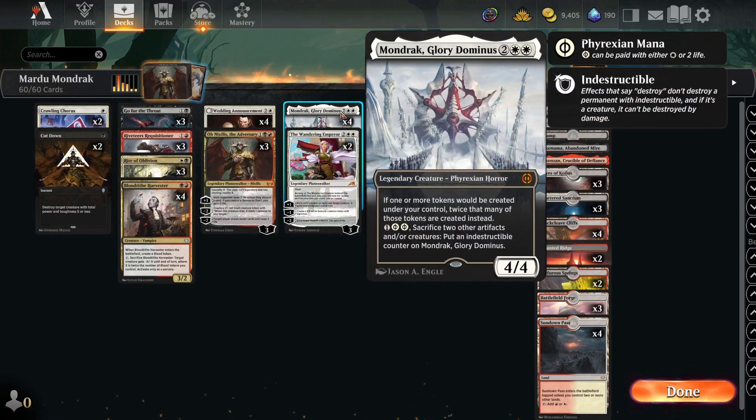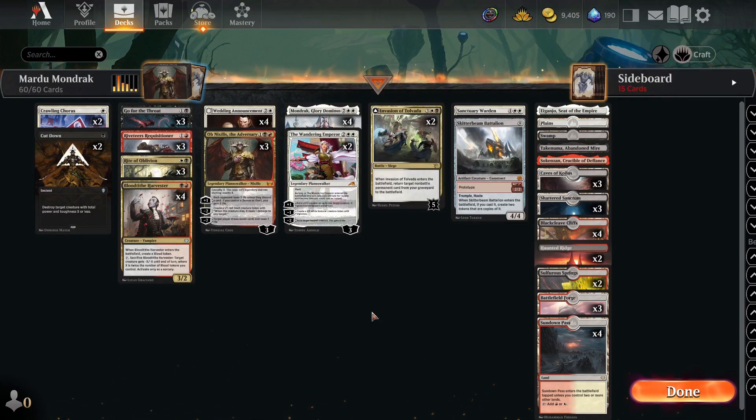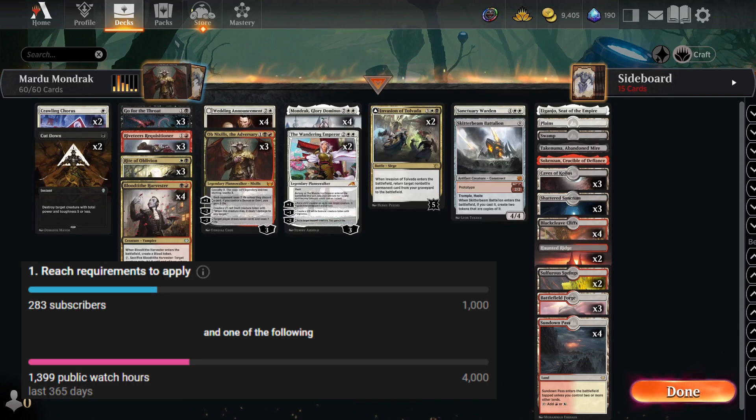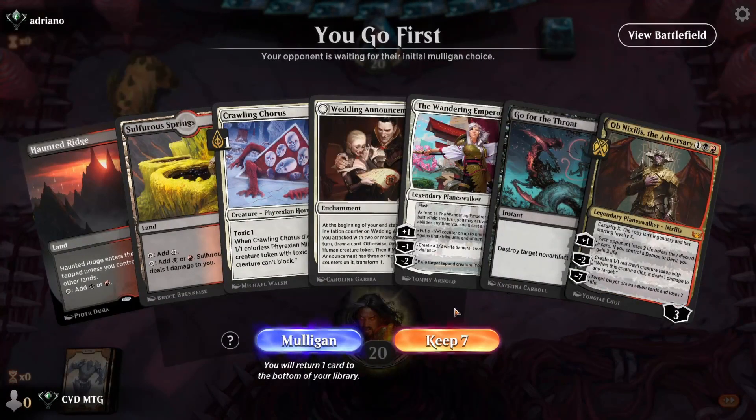The front side of Invasion of Tolvada will let us reanimate things like Sanctuary Wardens, planeswalkers, or Mondrak that have been dealt with. If you guys are excited to see this deck in action, make sure to drop a like, leave a comment, and subscribe if you aren't already. I've been uploading every single day for the past four months and I'm trying to get partnered — I'm around 28% of the way there, so any subs would mean the world. Let's hop onto the ladder!